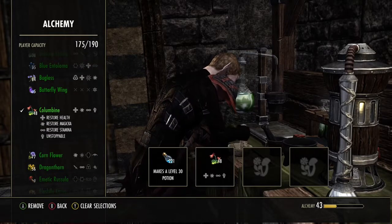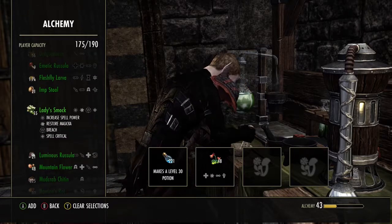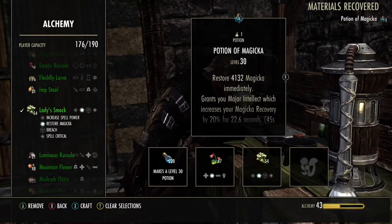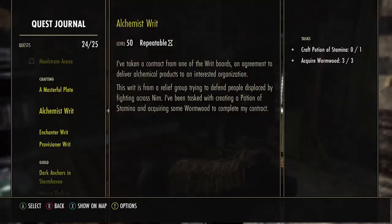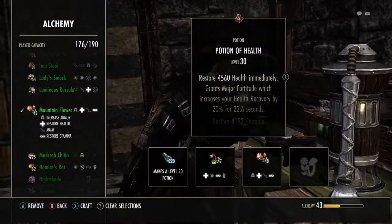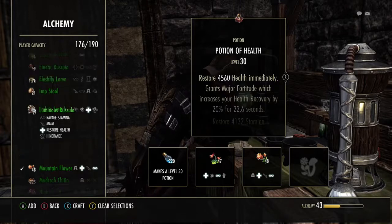For your alchemy, whenever you see cornflower, or lady's smock — and just for the potions in general — always collect that, because those could go for 300 gold each. And 300 gold per one, that adds up. So it's not cheap to get these ingredients.